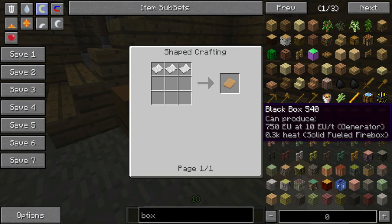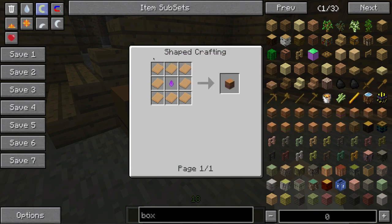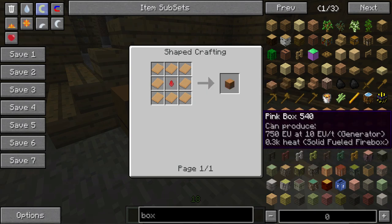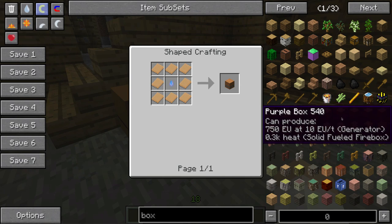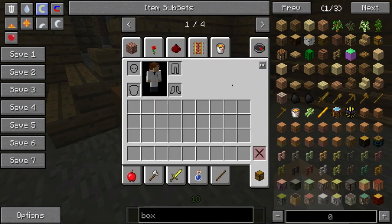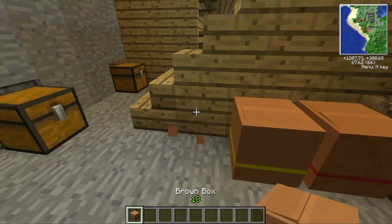Okay, they're just called green box or whatever. You can see we've got black box, red box, green box, brown box — the different ones here. All they are is cardboard sheets around the edge and then some sort of dye in the middle. You can see we've got pink box, black, red, green, blue, purple — so you can have all these different colours.